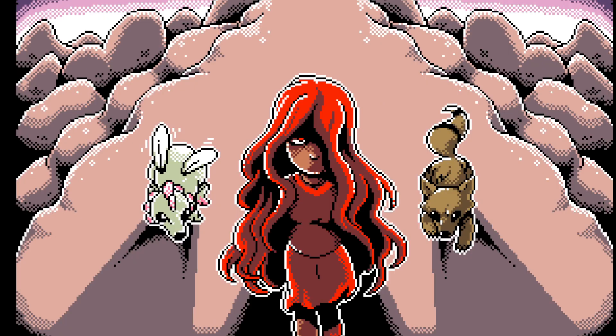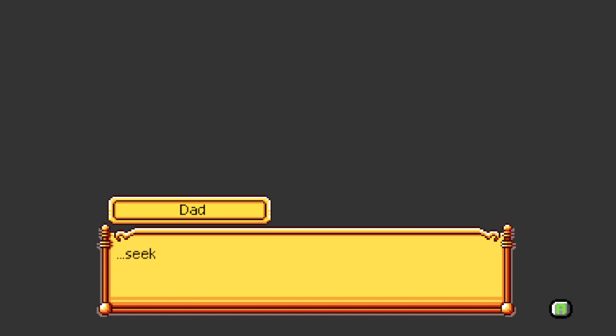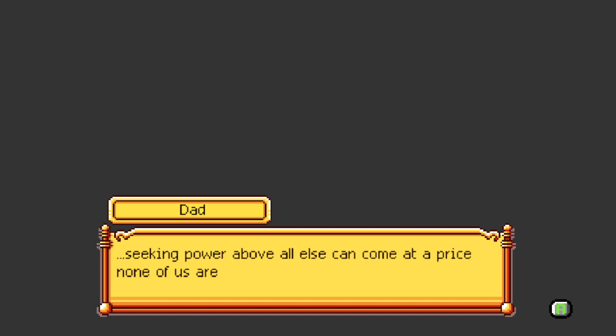'But don't forget, Ace.' 'Don't forget what, Dad?' 'Don't forget the redhead girl — seeking power above all else can come at a price none of us are prepared to pay.'